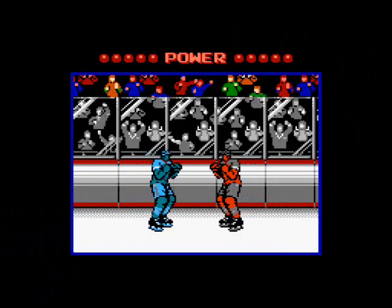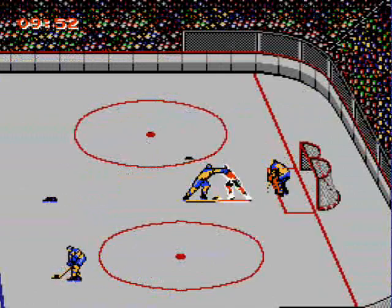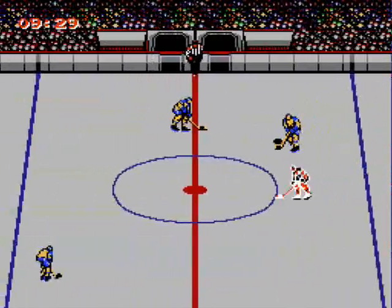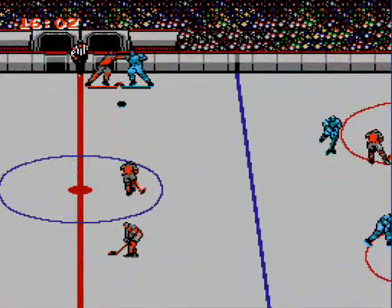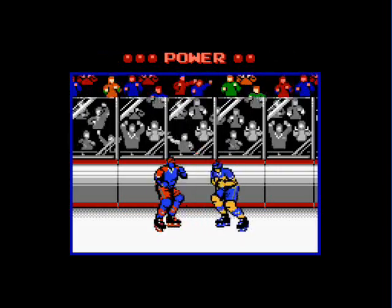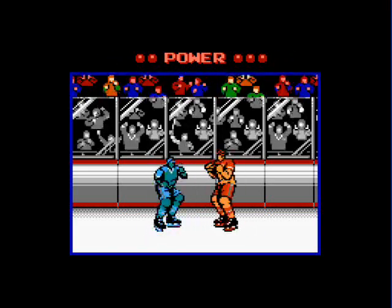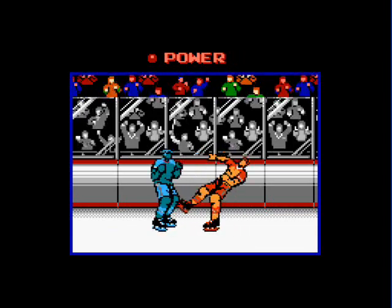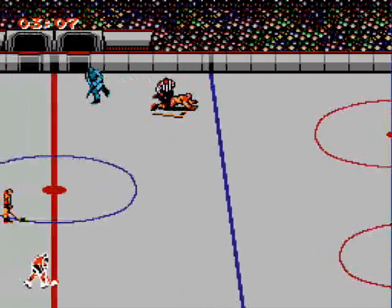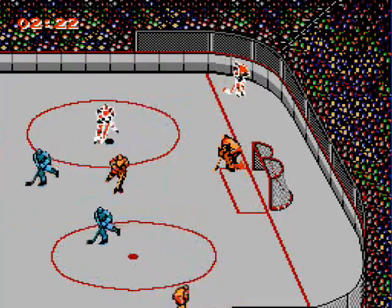Speaking of beating people up, the most intense part of the whole game is the fight. Sometimes while attempting to take someone down, you'll get into a little scrapper. Sometimes someone gets the better of it, and sometimes a straight-up fight ensues. When this happens, you'll get a close-up view of the combatants — they drop their gloves and it's on. B punches, A blocks, and the D-pad controls whether the face or body is the target of your punches or protection. The meters up top indicate how much energy you have left. Isn't it weird how the guy that loses the fight has to sit in the penalty box while the winner goes scot-free? It gives you more incentive to kick someone's ass — you get a power play.